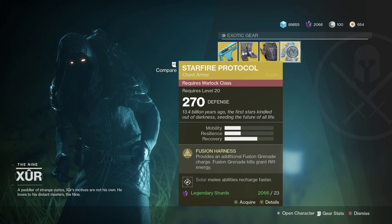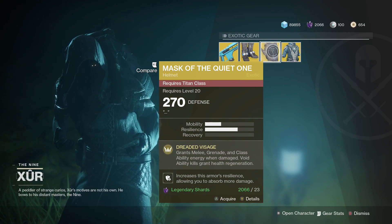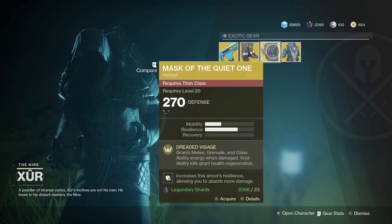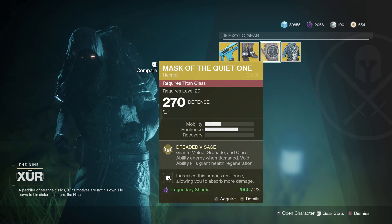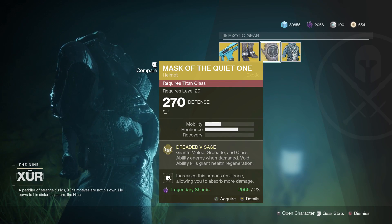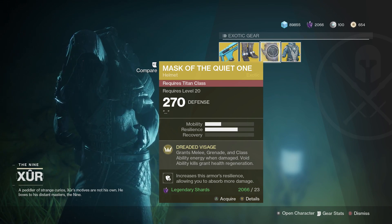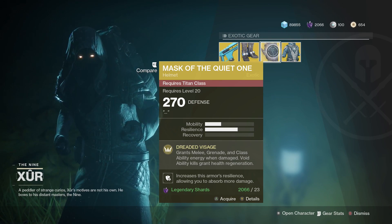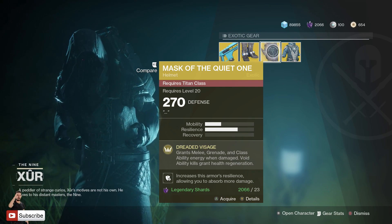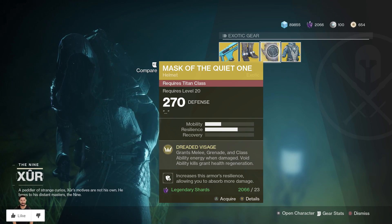We have Mask of the Quiet One for the Titan. This grants the perk Dreaded Visage. It grants melee, grenade and class ability energy when damaged, and void ability kills grant health regeneration. This is actually okay in almost all situations. However, the whole thing of having to take damage to do more damage isn't really the greatest idea. It is viable and fairly good in a lot of situations. Go ahead and pick it up if you have not got it — 23 legendary shards.